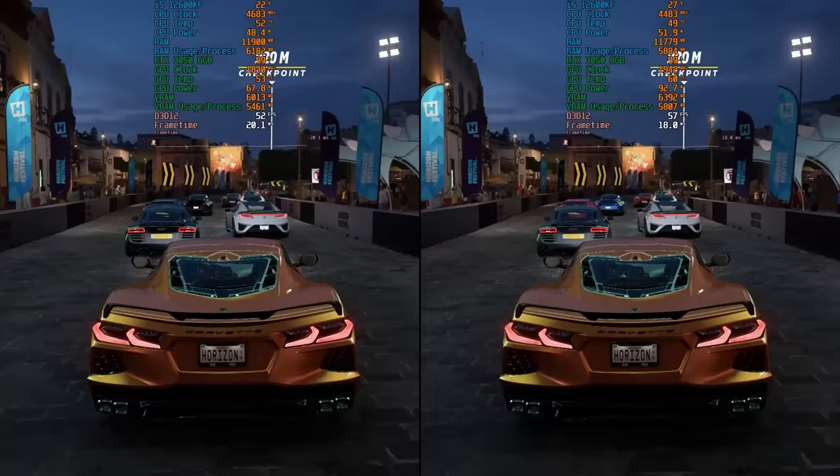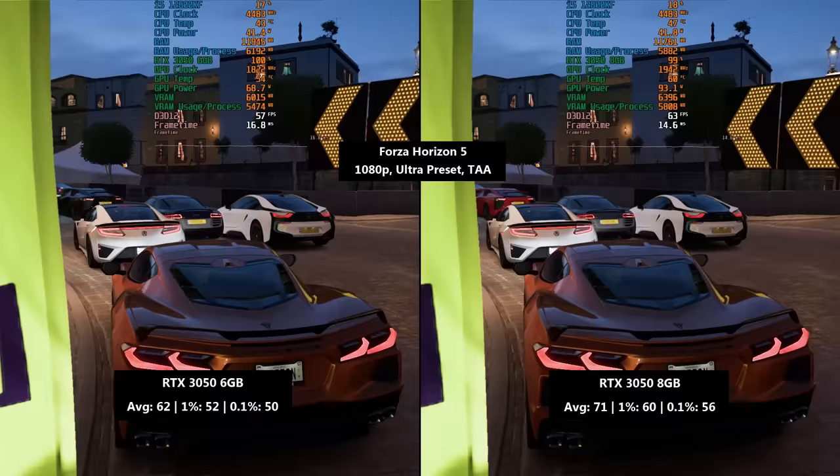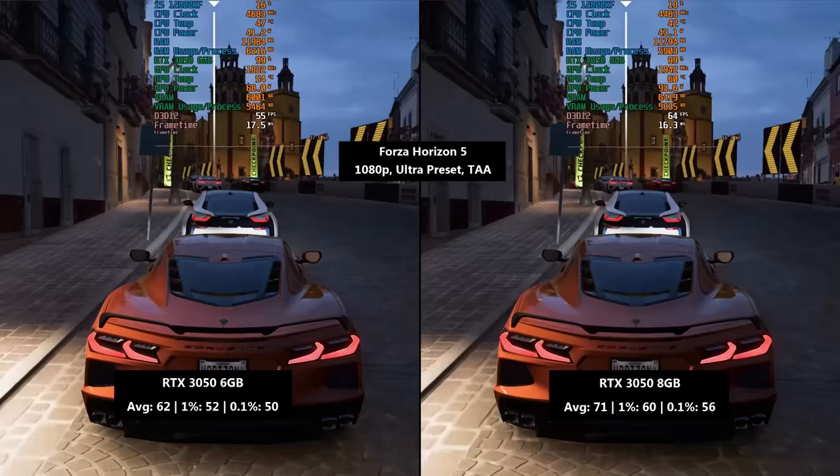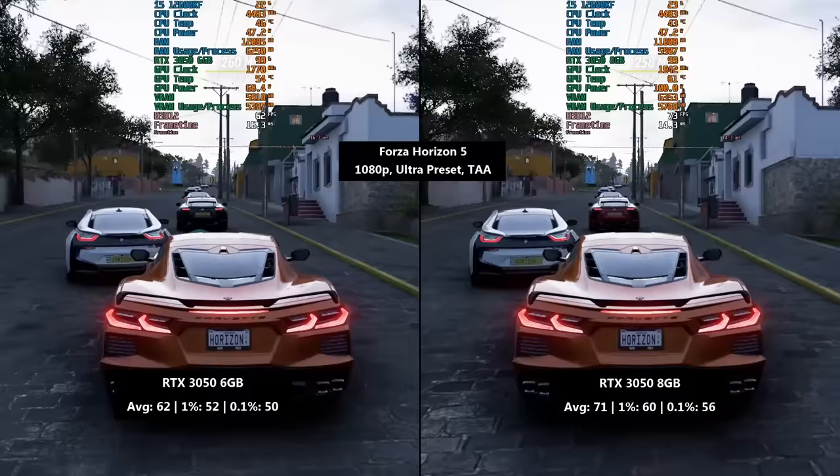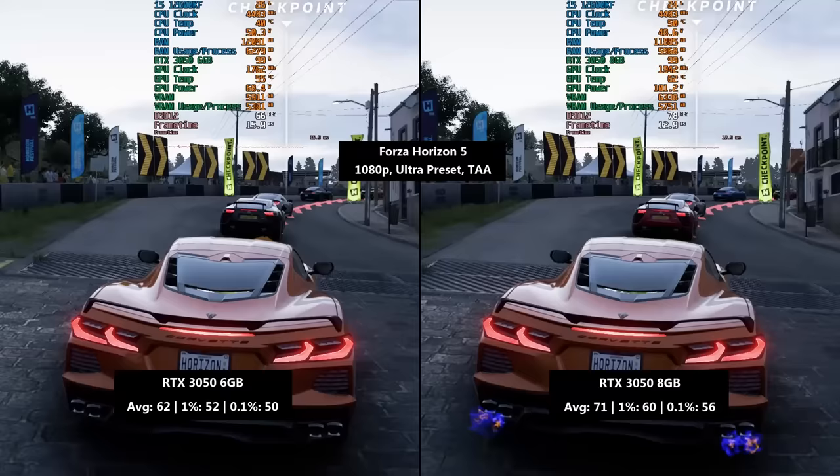Forza Horizon 5 next with the ultra preset and TAA, which will run at over 60fps on both cards. There will be more drops below this with the 2024 6GB 3050, but all in all both of these delivered what I'd call a decent gaming experience. The higher we push the settings, the more the card with reduced VRAM will suffer, but we do have to manage our expectations a bit with both. I can certainly see the 6GB card making its way into a lot of new pre-builds, and that's fine as long as sellers are clear about the specs.